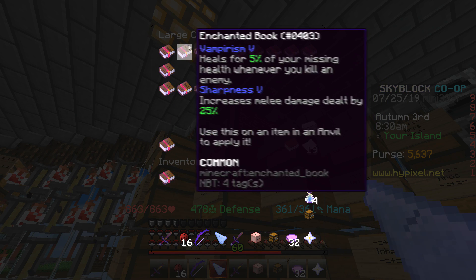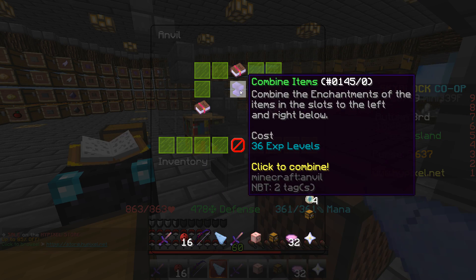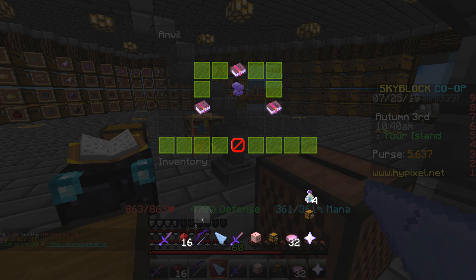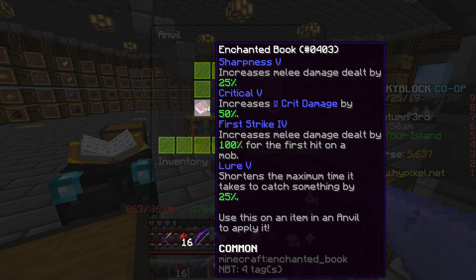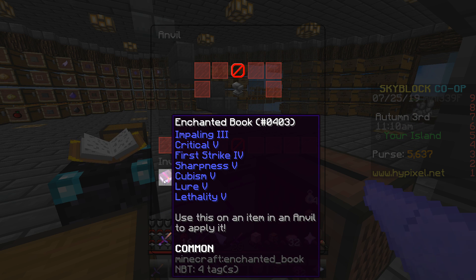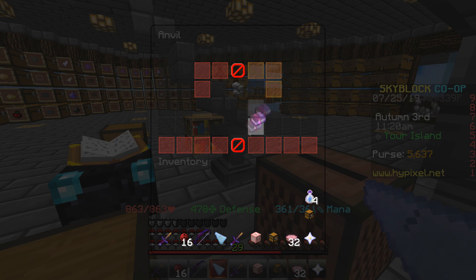I need to get myself situated with these enchants. If I combine these two — they're both level zero — that makes a level one. If I combine that to this, it'll be level one as well. These six enchants I'm gonna get: Impaling, Critical, First Strike, Sharpness, Cubism, and Lethality. This is a level one book pretty sure — I'm gonna put this on first — 57 levels.